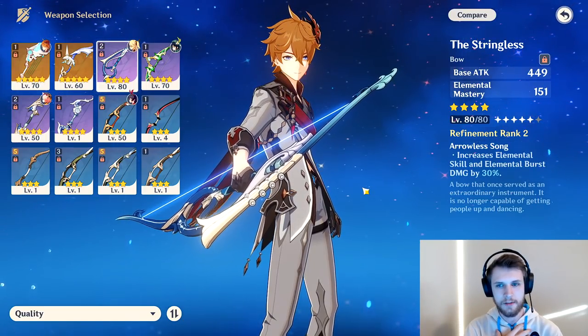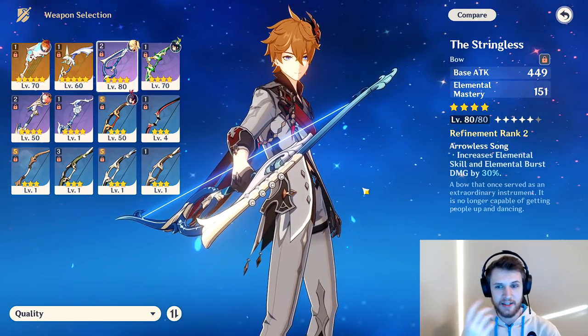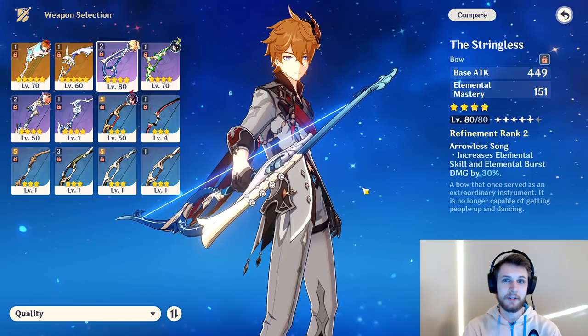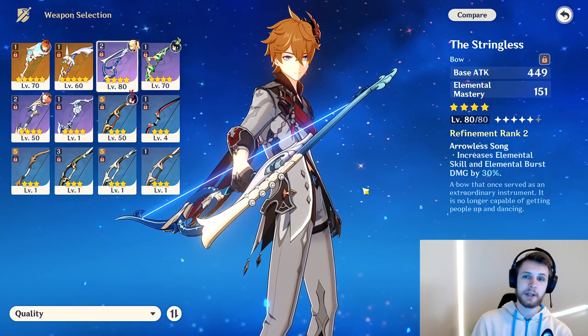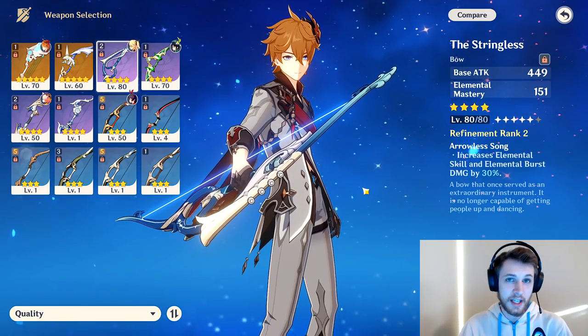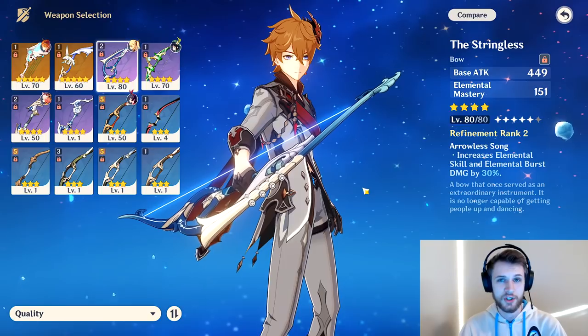Stringless is my favorite — I think it's going to be very strong on her as well. If you're able to get that ice AoE out with 30% more elemental burst damage, and if we're assuming it affects every single cryo icicle that falls, then Stringless is going to be very strong. And if her elemental skill taunt ends up being strong as well, Stringless is a totally viable option for her.